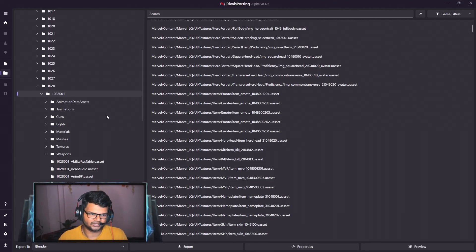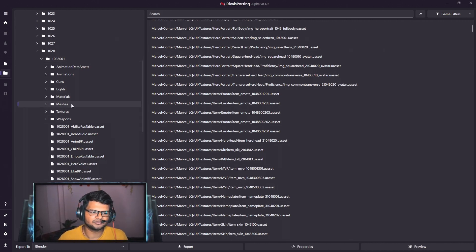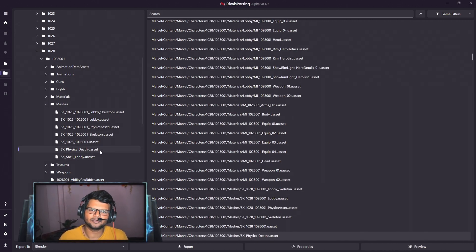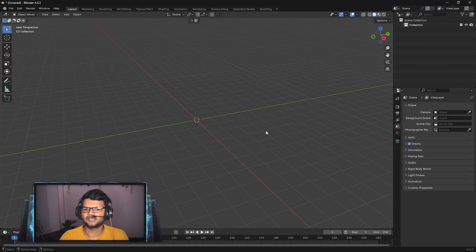In Rival Sporting, navigate to folder 1028, then 1028001 for the default Ultron skin. Go into the Mesh folder — this contains the actual mesh of Ultron with bones. You will see some assets you can't import like skeleton and physics assets. You are left with two options: a lobby default lobby model and sk1028108001, which is the in-game model. Click on the lobby model and press Export, making sure 'Export to Blender' is selected.